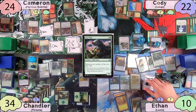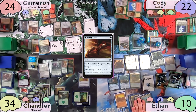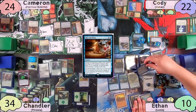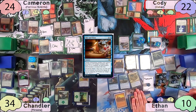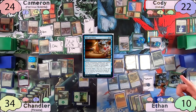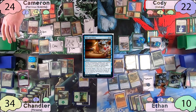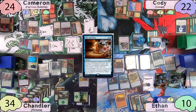Along the way, Ethan casts a Grafted Mole, then finds, casts, and equips Lightning Greaves. He reveals a Rise and Shine, and everyone now realizes what he's trying to do. He activates Lannis, sacrificing 73 clue tokens, essentially going to get anything in Cameron's deck. He finds Alibou from Cameron's deck, giving all other artifact creatures haste, then overloads Rise and Shine. All of his Food, Clue, and Treasure tokens become 4/4s with haste. Nobody has enough blockers to handle that, so everyone concedes. Ethan wins!